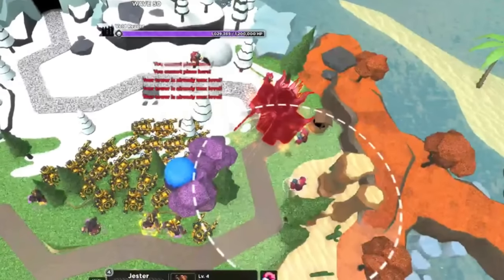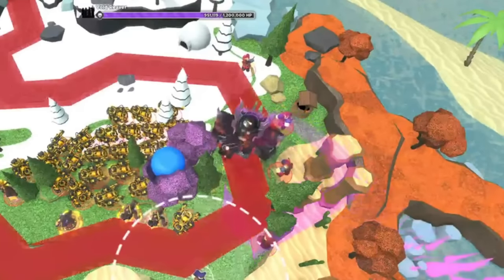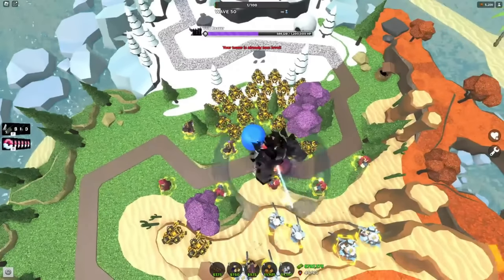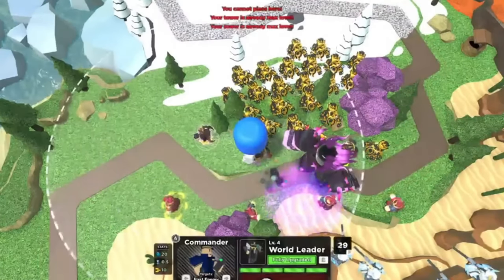Making sure the Void Reaver was always getting confused and slowed down was super important and just as valuable as keeping my Commander's ability up. He used his Void Slam ability, and luckily he decided to target my Jester, allowing me to survive. In only a matter of time, he had reached 600,000 health and entered his second stage — he chucked his sword at the base and ripped off his mask. At this point, I no longer had to worry about the void slam and just had to keep microing my Jesters and Commanders.